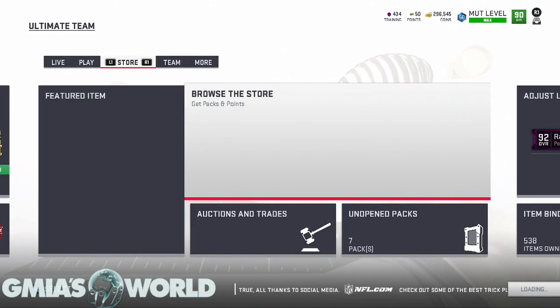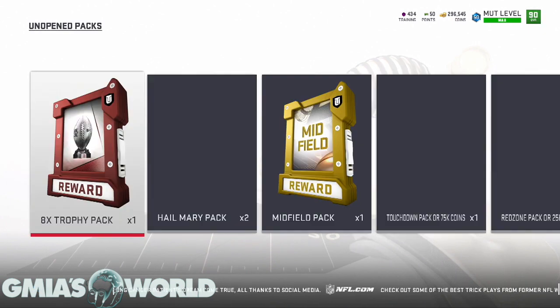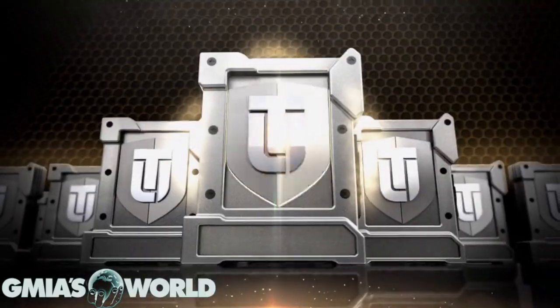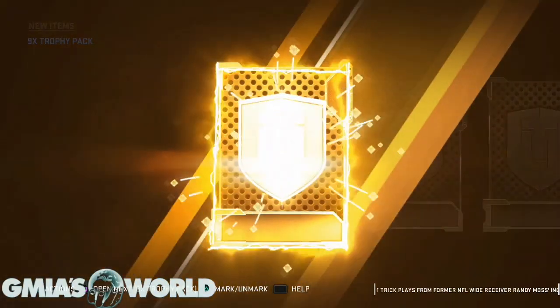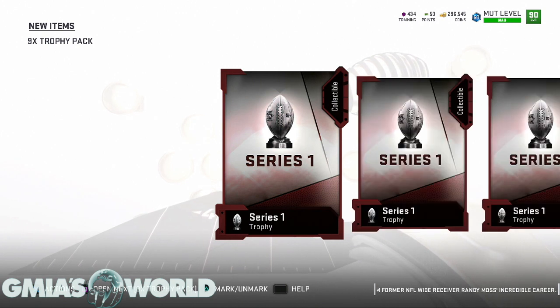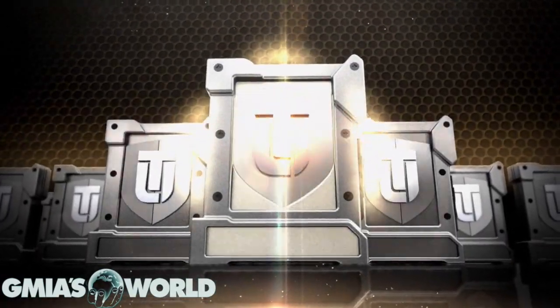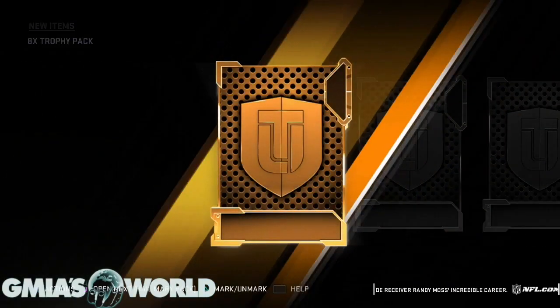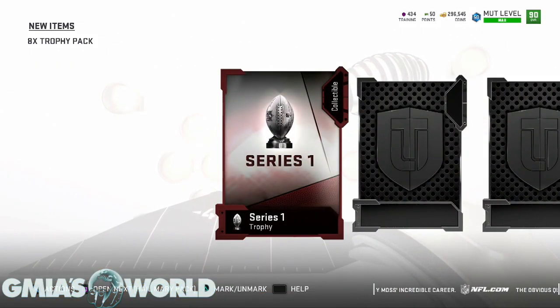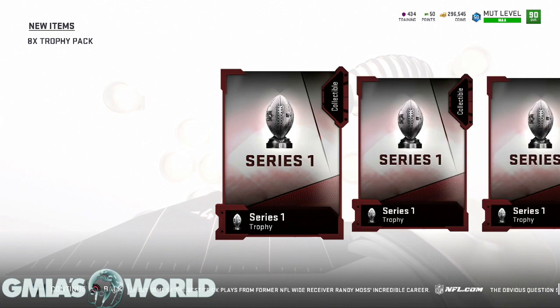One of the packs is the series one tokens — the series one nine-times trophy pack. This was from the weekend league rewards for gold because I didn't finish my games. I had like six or seven games left but I couldn't stomach it, I really just couldn't deal with it, so I let it go. The eight-times pack is from the solo battles. Now we're going to start with the actual solo battle rewards for ultimate.